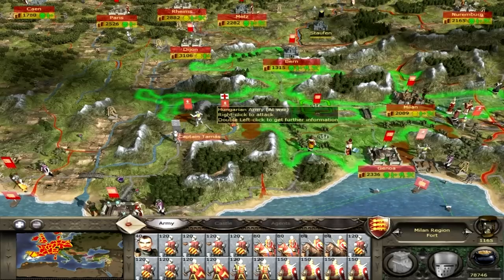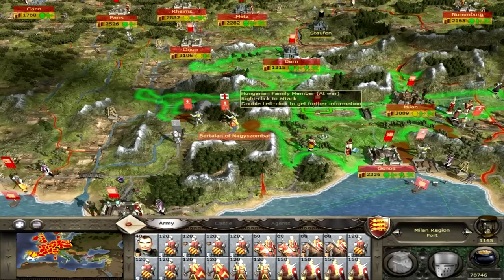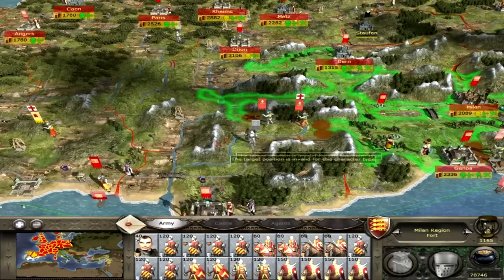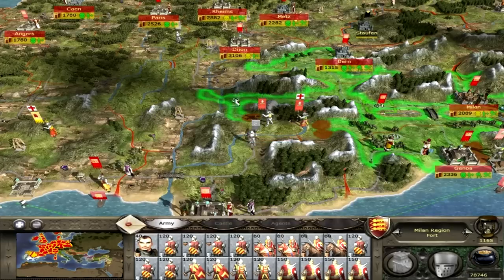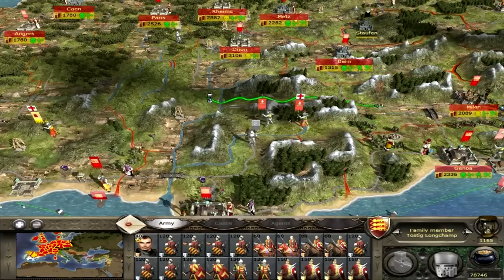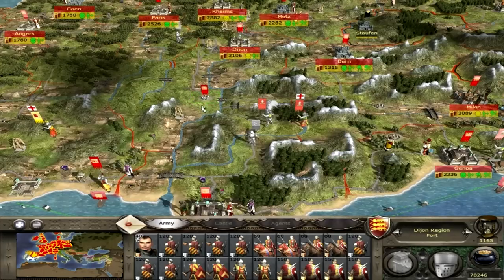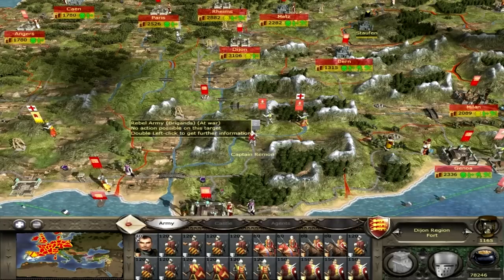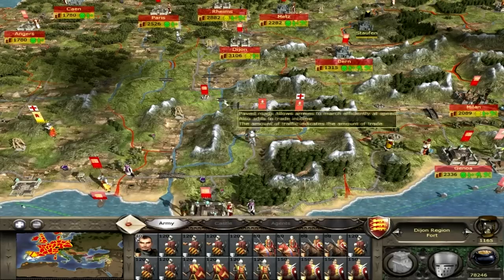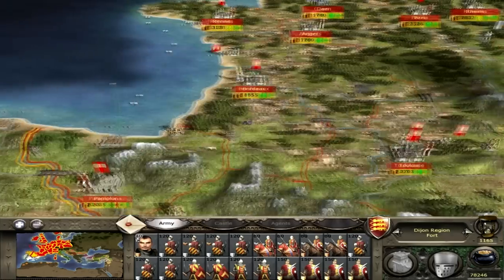My only issue with fighting this guy first is that once we've fought him, our army will be severely weakened — let's make no bones about it — and this other guy will then probably strike us straight afterwards. We'd have to fight two battles, and that's not what I want. So what I'm going to do is move my man over this side, fortify myself, building a bastion of defence. These guys can't go down there because they're blocked by a rebel captain, and they can't go this way now because I'm fortified in a fort blocking the bridge. Hopefully this will slow them down a little bit.